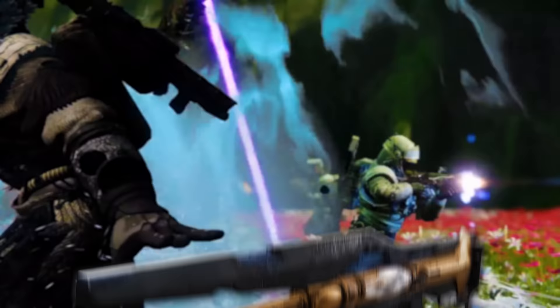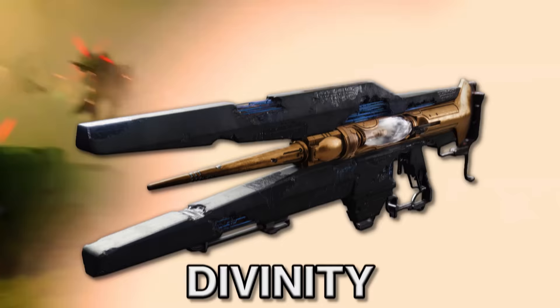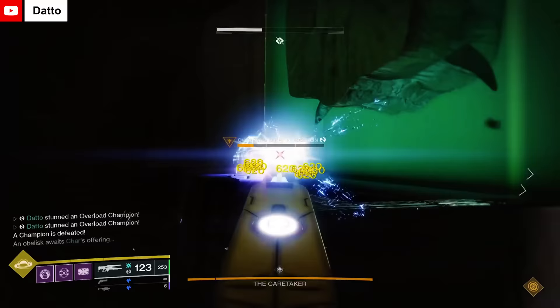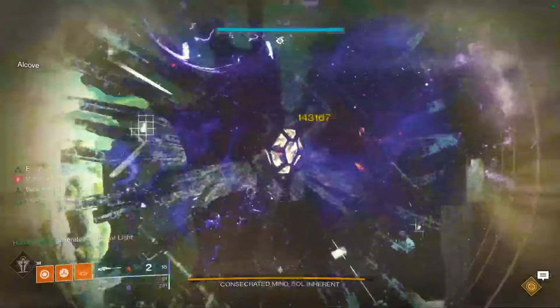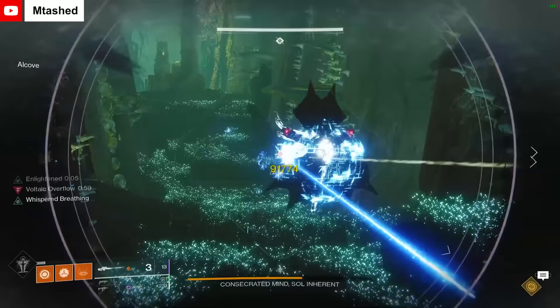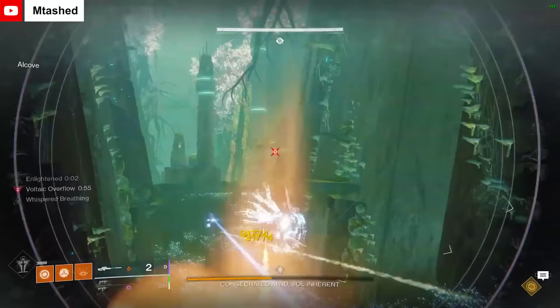Divinity is the raid exotic introduced with the Garden of Salvation raid. It's an exotic trace rifle that debuffs and disrupts the target and creates a large bubble around the target that acts as a massive crit spot. It's since become a requirement for most raid groups, making it nearly impossible to miss a critical hit on a boss. In recent times, the debuff provided by Divinity has been nerfed from 30% to 15%, which is still a nice damage debuff. It's definitely still a top choice for endgame PvE and it will likely remain so for the foreseeable future.